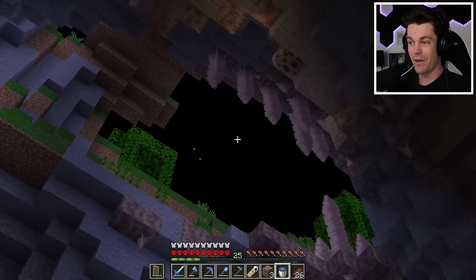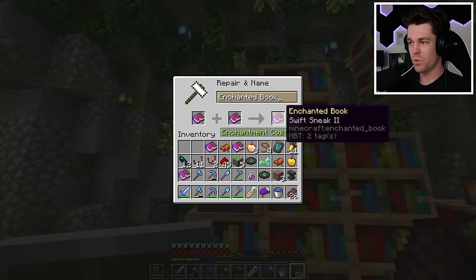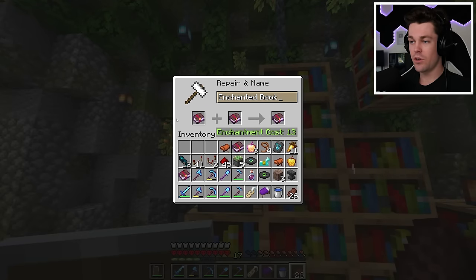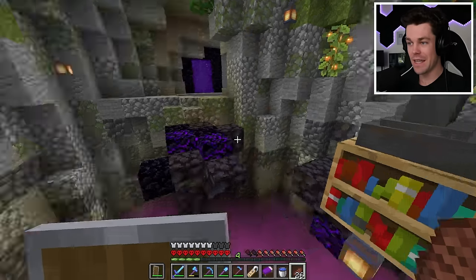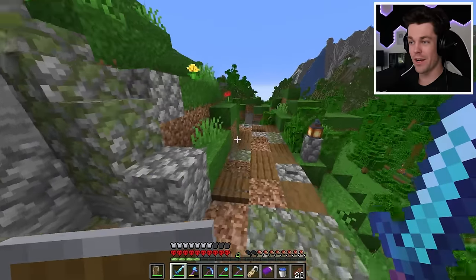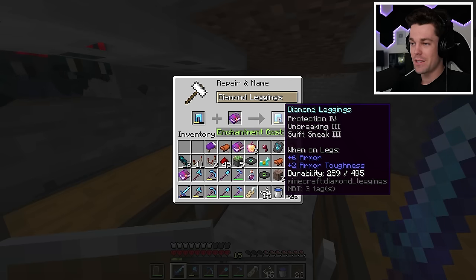Now that I have everything I came for, I just have to make my way out without summoning any more wardens. I mined my way up to the surface. Back home - two swift sneak 2 books makes swift sneak 3. It'll cost 15 levels to add to my leggings, so we gotta go get the horse and get some more XP first.